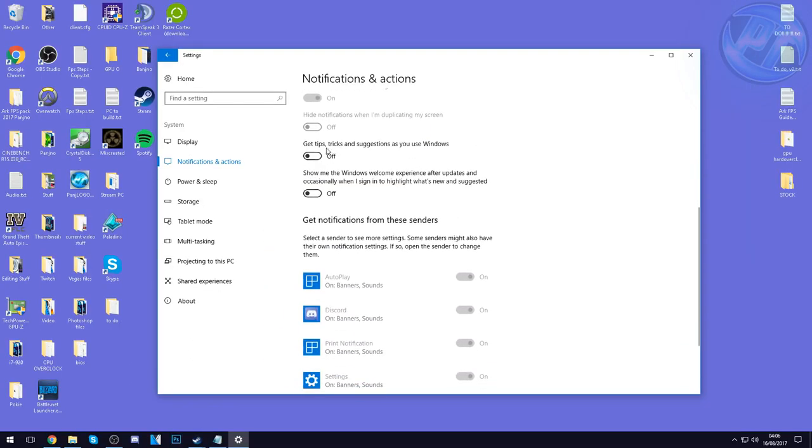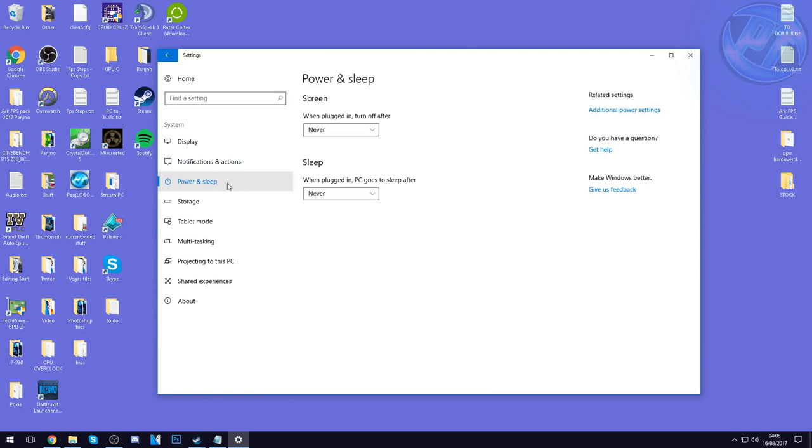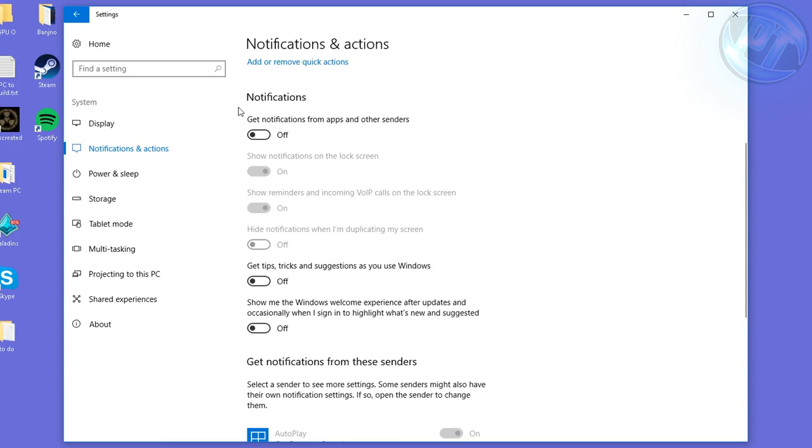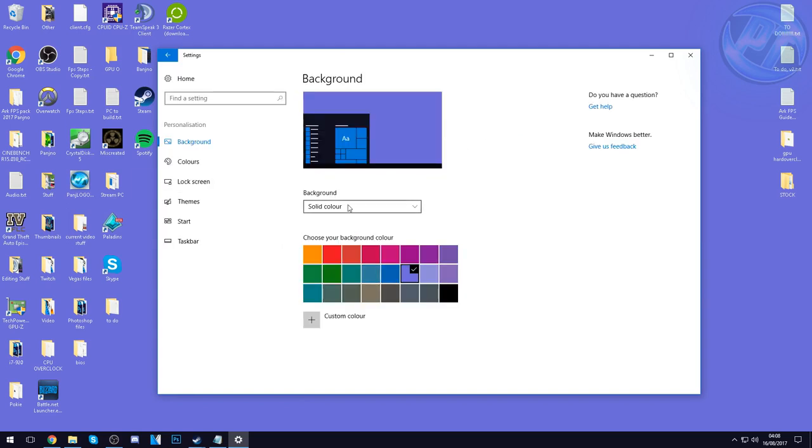Leave all notifications off — Get Tips, Tricks and Suggestions in Windows: Off. If any are grayed out, that's perfect. Inside Power and Sleep options, you can set these to whatever you want — I personally have them both set to Never. Once done, go back Home. Skip Devices and Network and Internet, and go into the Personalization tab. Inside here, I recommend setting your background to a solid color rather than a picture — this ensures a much more snappy Windows experience.